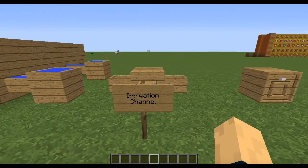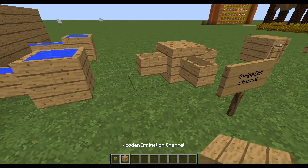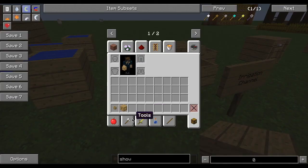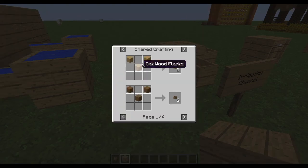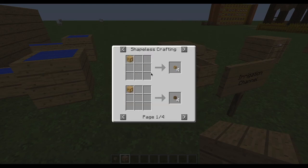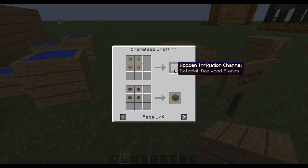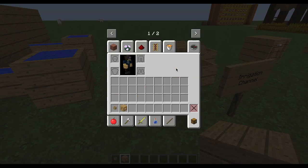So let's start with the Irrigation Channel. There are two types of Irrigation Channel — they're named the exact same thing, but they both have different crafting recipes. This one has four planks, and you can choose whichever plank you want. You can even use planks from other mods, like Thaumcraft. And then there are also these larger ones. The smaller Irrigation Channels give you one per craft, and then the larger ones give you six per craft.